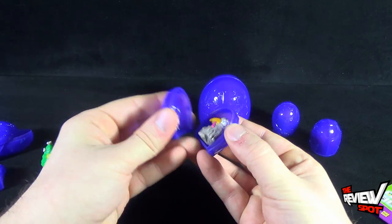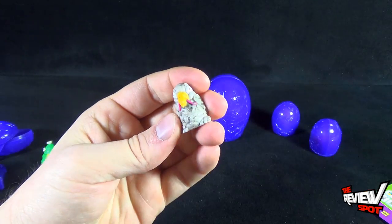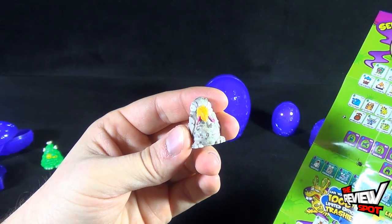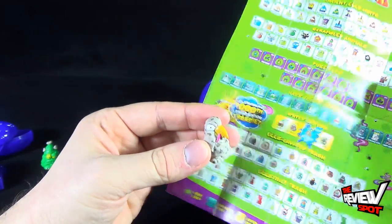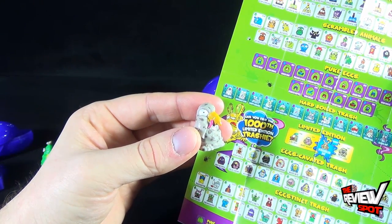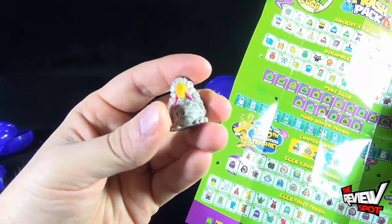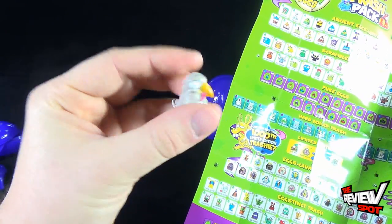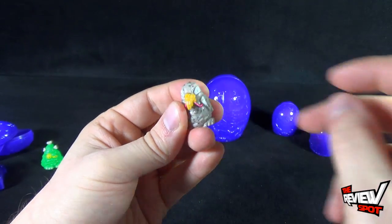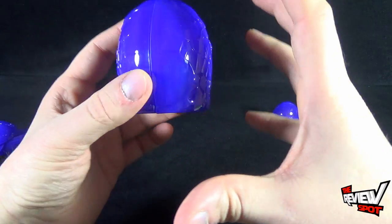The final small egg reveals — this one's also hard. He's like a little buzzard with some speckles of dirt on him. He is hard-boiled again, and he is Grimmy Gull. There are a couple of different colors — about four — this is kind of a darker grayish beige gray. They live up to their name; they're much harder than the regular trashies. And then we have the lone big egg.